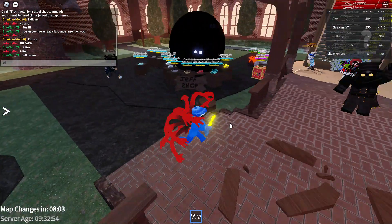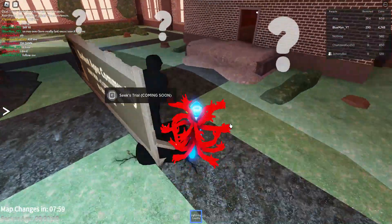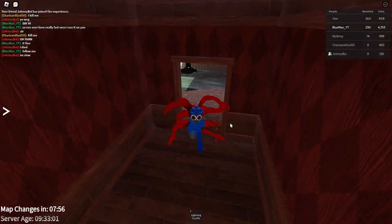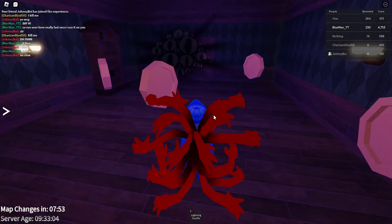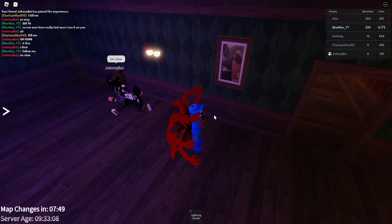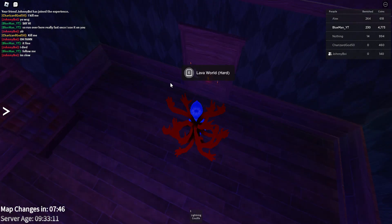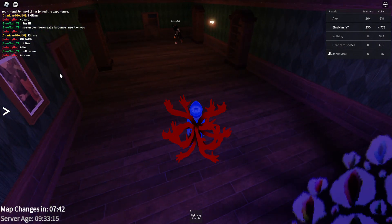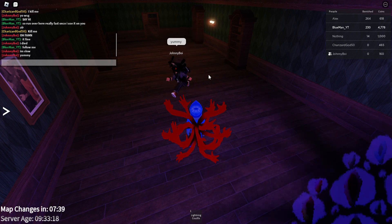Follow me. So if you want to get the lava crucifix, all you have to do is go behind the door. But trust me, the obby is really hard. Once you go over there, it'll say lava world. I don't think you should do it, but if you want to, you can — it took me a lot of time.